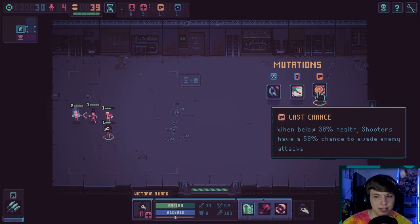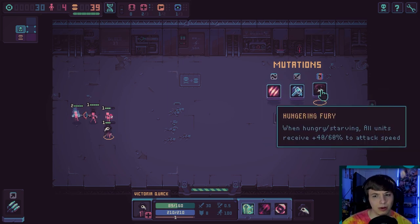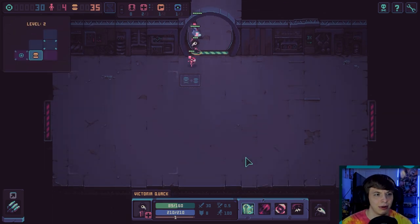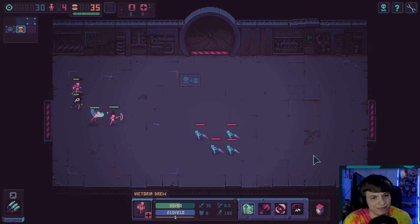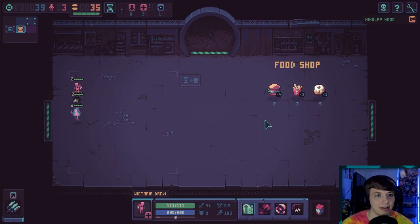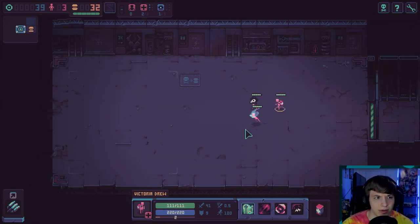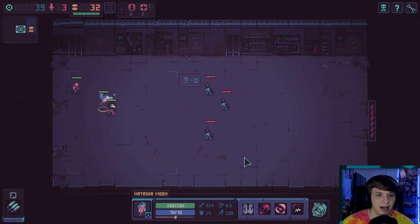When below 30% health, shooters have a 50% chance to evade any attacks. The hungry starving one is pretty nice. Problem is if I'm not going to get a shop until — no, no, no, no. Rip. We lost like our entire army. I think we just straight up lose here.